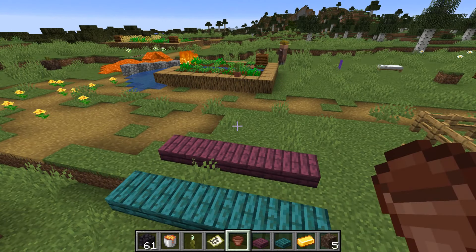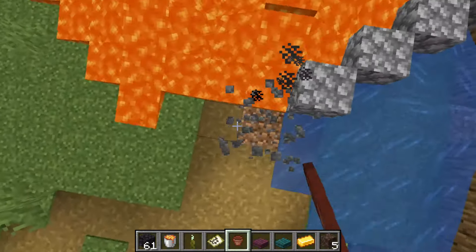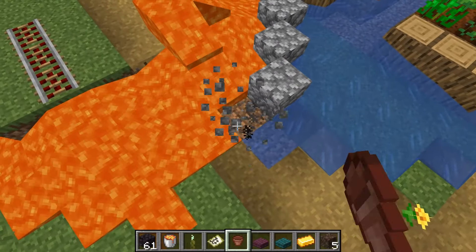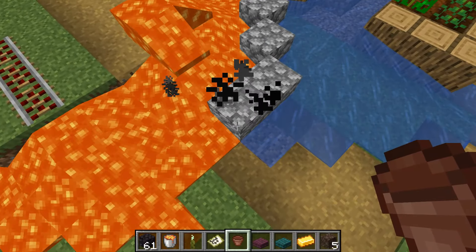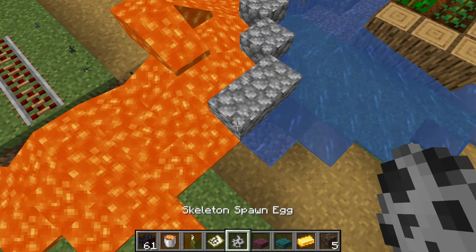Mobs do not get damage anymore if they're in lava and water at the same time. Let's get a skeleton — they should still take damage now.